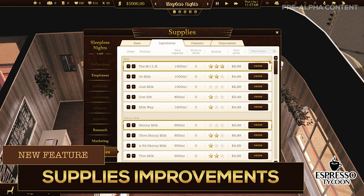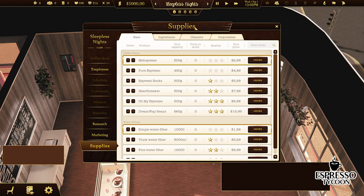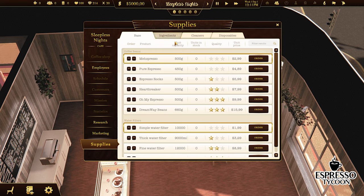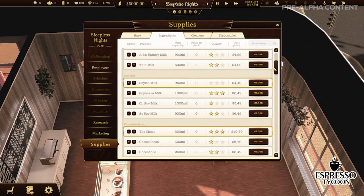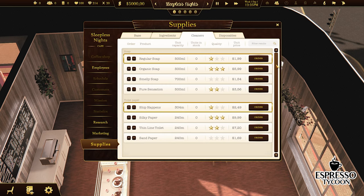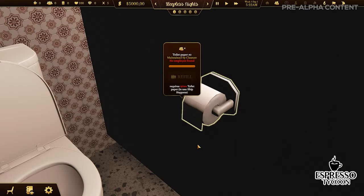You must keep track of the stock you have in your coffee shop — remembering to order coffee beans, milk, syrups, and choosing their quality and price. We added disposable cups, different soap types, and toilet paper. You have to be sure they all don't run out of stock, especially some more than the others.